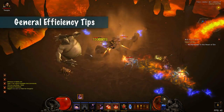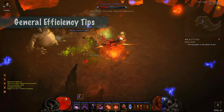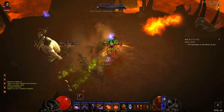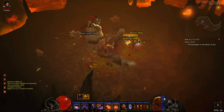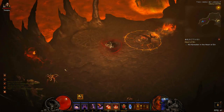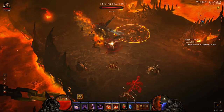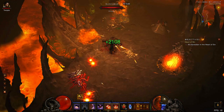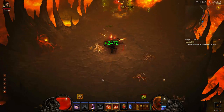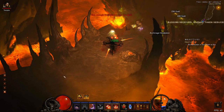Jumping straight into it with some general tips. Having a predefined list of the names and types of gear you plan on picking up will take the decision making out of your runs and increase your overall speed. What's on your list is up to you, but remember that some gear slots and types have more potential value than others, and the smaller your list is the faster your runs will be. I have another video linked in the description where I explain the items I pick up in patch 1.0.5 and why.